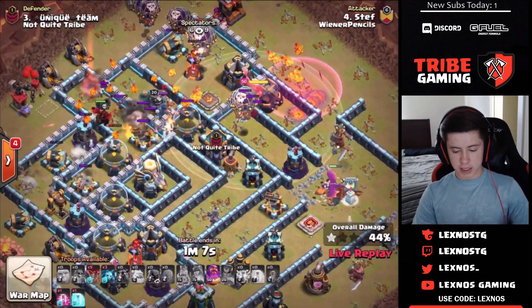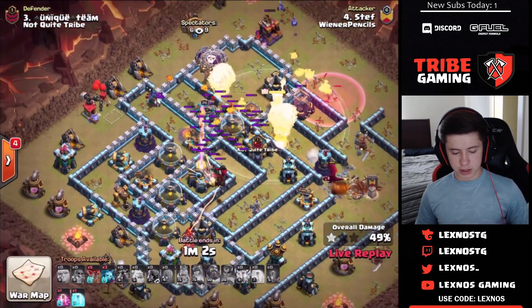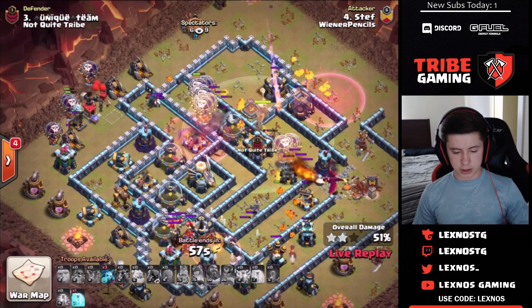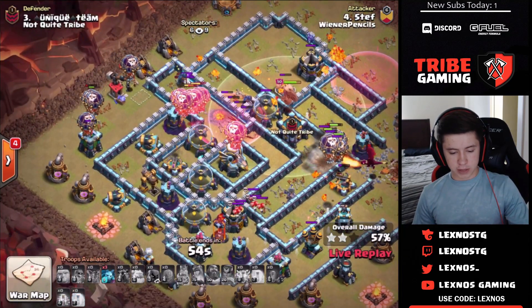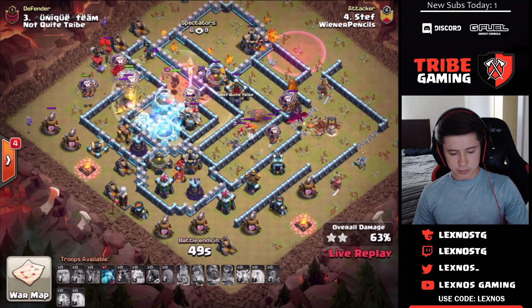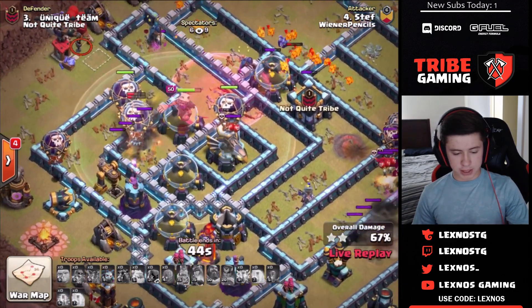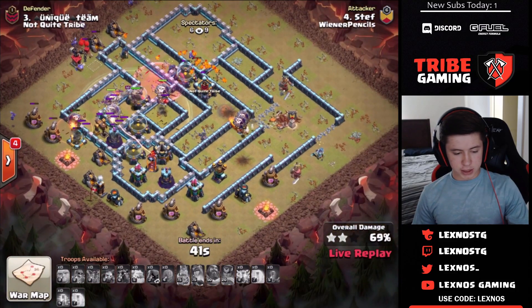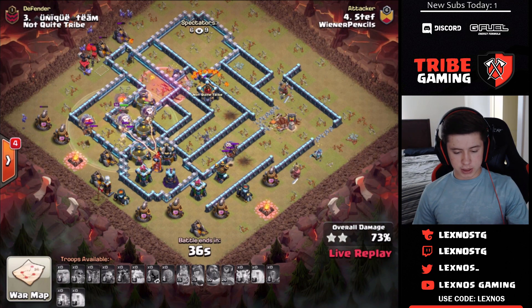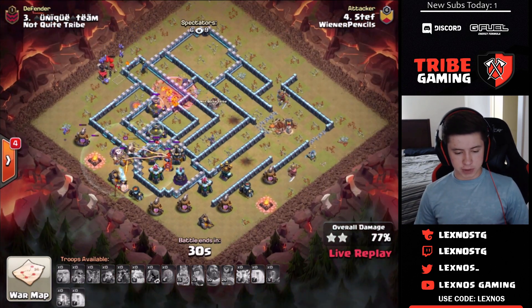Can he get 85%? He quakes the core to damage some defenses. The scattershot on the top side goes down. His spotters need to tell him — just shoot for 85%, don't try to be a hero and get the triple. The eagle artillery gets hit but takes out a lot of loons first. He's currently at 69% and climbing. Minions on the top side — this is going to be close. All his troops are down and he's just watching the screen.